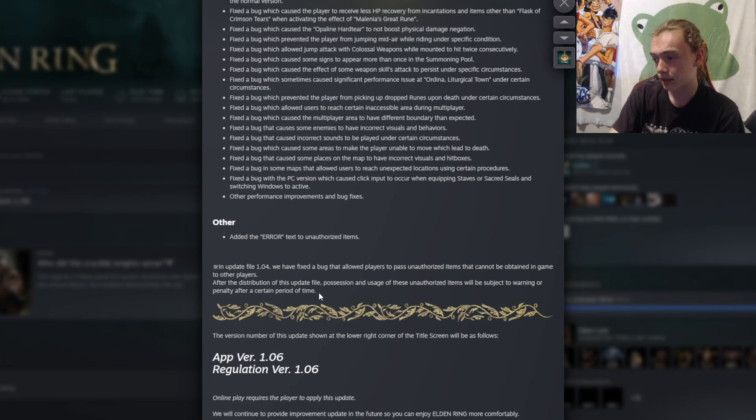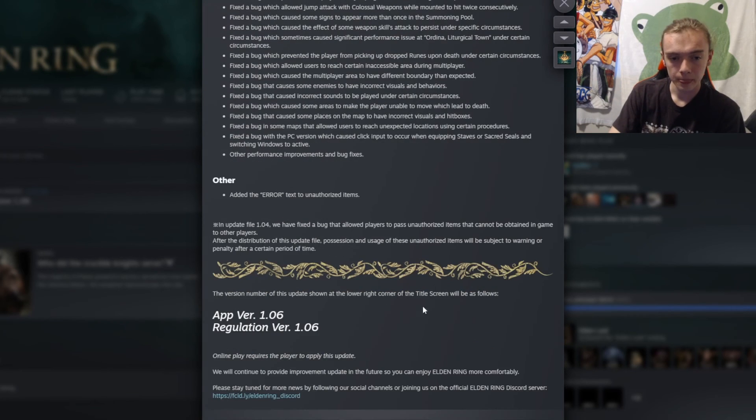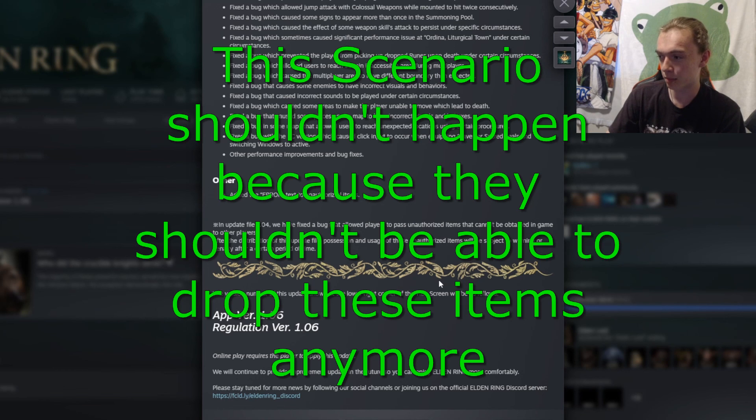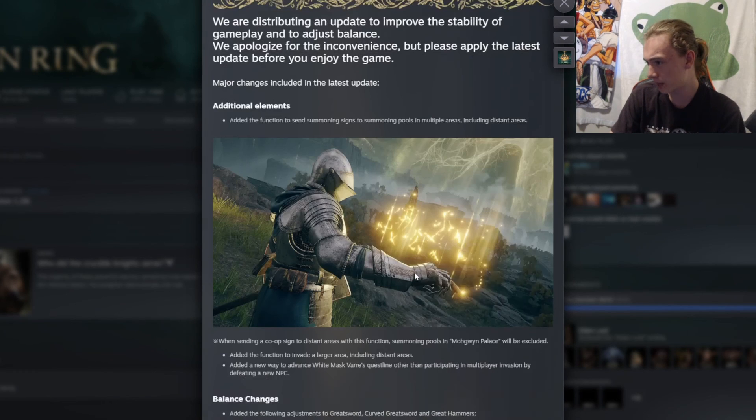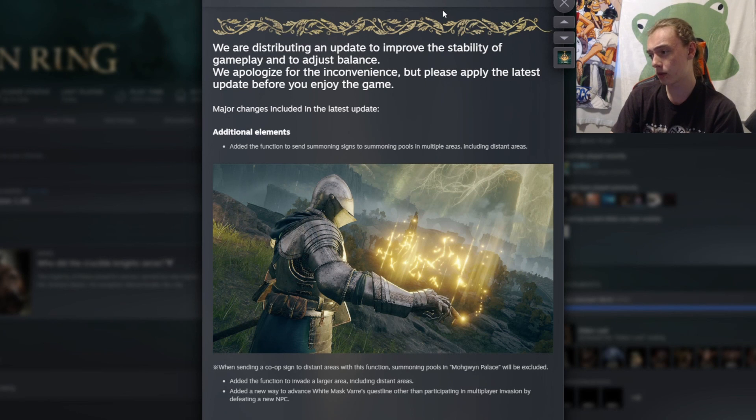They've fixed a bug that allows players to pass unauthorized items, and after this update, possession or usage of these items will be subject to a warning or penalty. I'm not sure what items specifically — I know there's a talisman that does nothing in the game but can be cheated in. My concern is: what if a player drops an unauthorized item and another player just picks it up — are they going to get banned? I'm going to assume enforcement will be pretty tame though. Anyway, that was patch 1.06 — these updates are few and far between, so I thought I'd cover it.